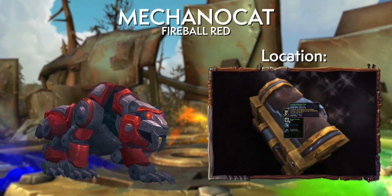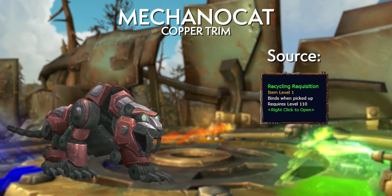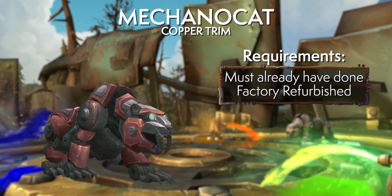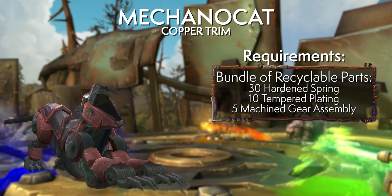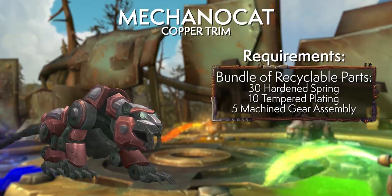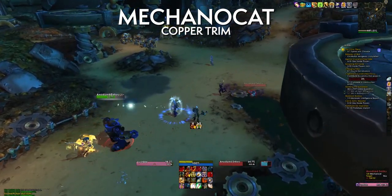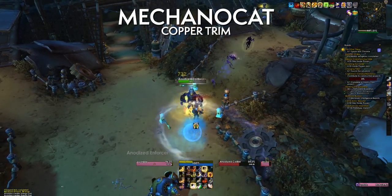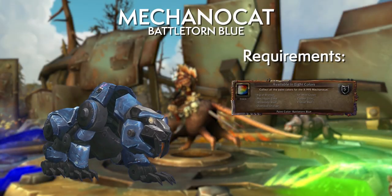Fireball Red comes from chests in the area. Copper Trim has been reported to come from a repeatable hand-in quest called Recyclable Parts — you likely need to complete the prerequisite quest Factory Refurbished first, part of the Scrap Forged Mecha Spider quest line. While killing Anodized mobs in Junk Heap, you get Hardened Springs, Tempered Plating, and Machined Gear Assemblies. 30 springs, 10 plates, and 5 assemblies combine into a bundle of Recyclable Parts to hand in to nearby recyclers. A farming group from the pre-made group finder makes this quick. Unlocking all colors rewards you with the final blue color.